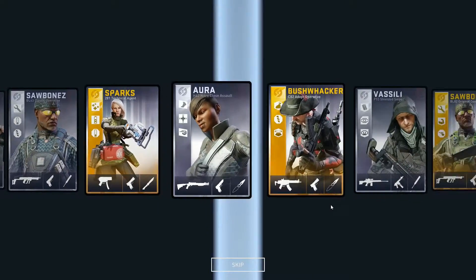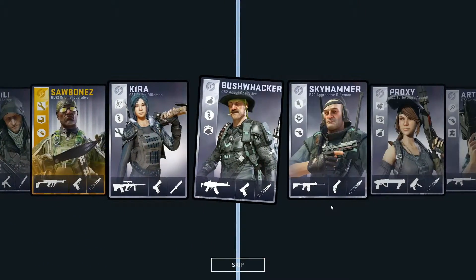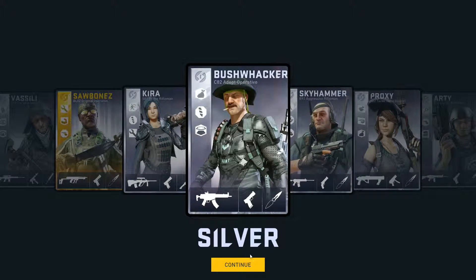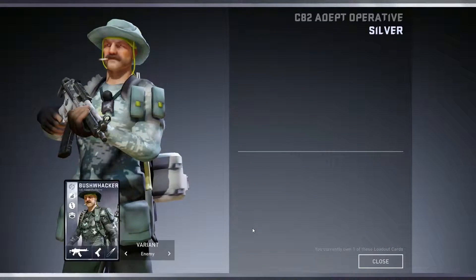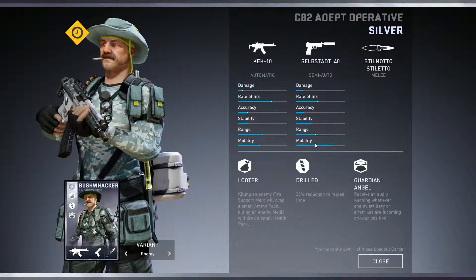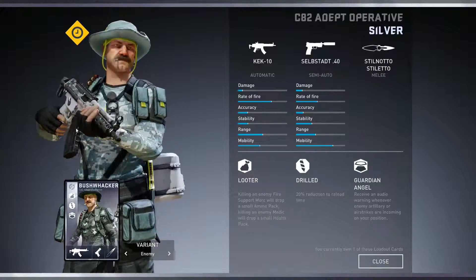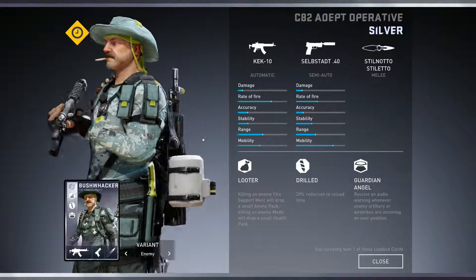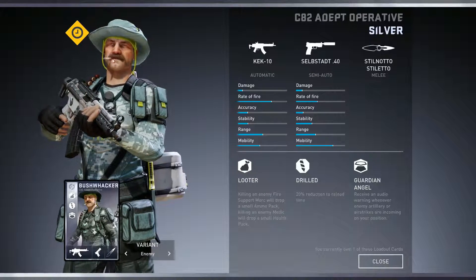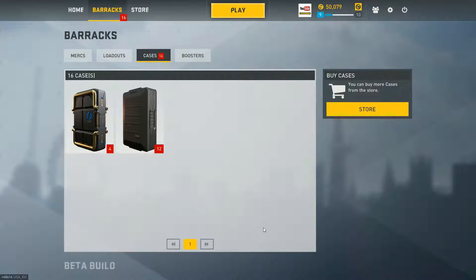A silver Bushwhacker — well, I don't have Bushwhacker unlocked, but a silver card is quite nice. Looter, drilled, and Guardian Angel. The Kira — I really do like that gun. The loadout doesn't look that nice actually. As you can see, you can use them in the free rotation right now, so that is quite nice.